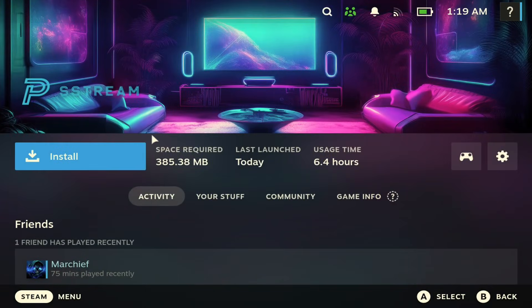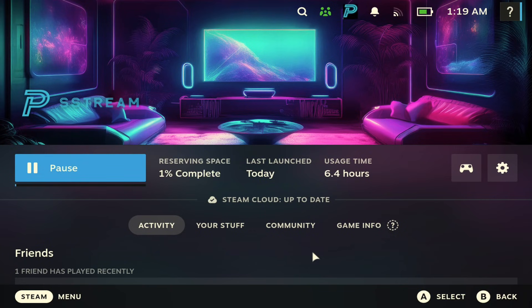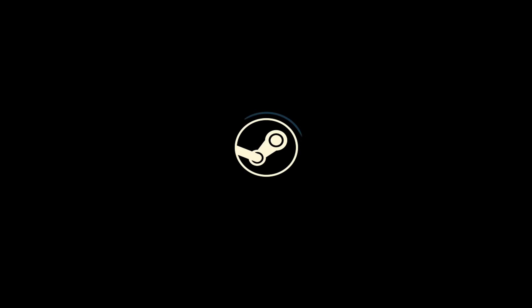It's a $5 app — that's the cost of it. Just hit install, hit install again and you're good to go. Let it run in the background, and once it's done installing you can just hit the launch button and get right into it.